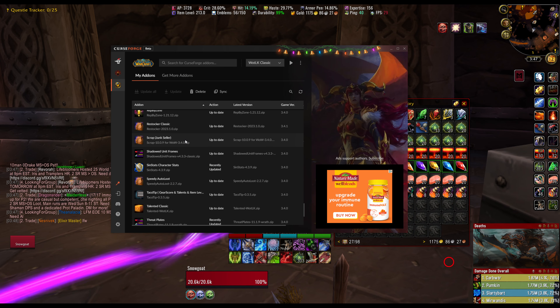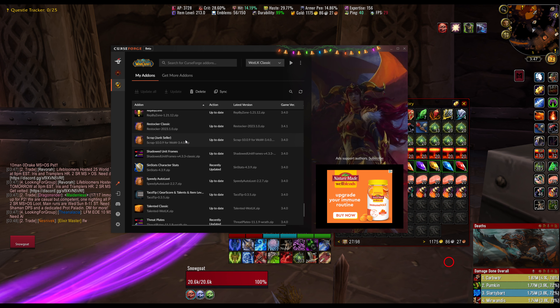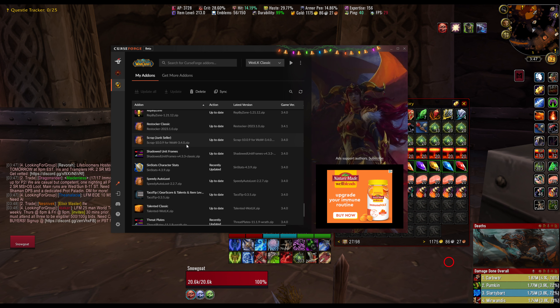Scrap — what this does is automatically sell your gray junk and other stuff you designate as junk. I have a ton of stuff designated as junk that I'd never sell on the AH even if it's not gray. Leatrix Plus also does this.